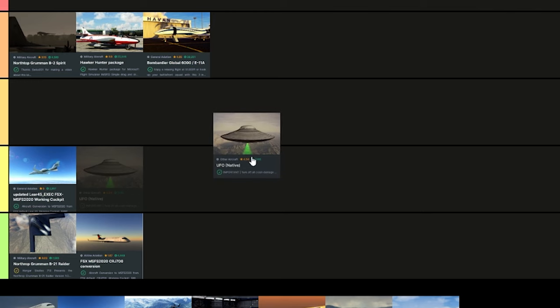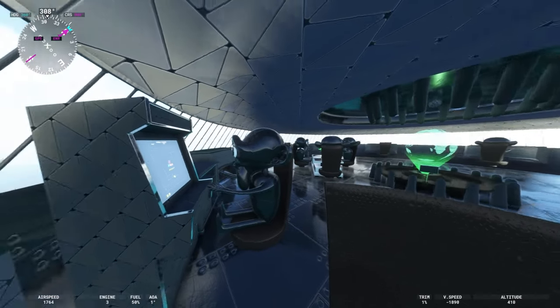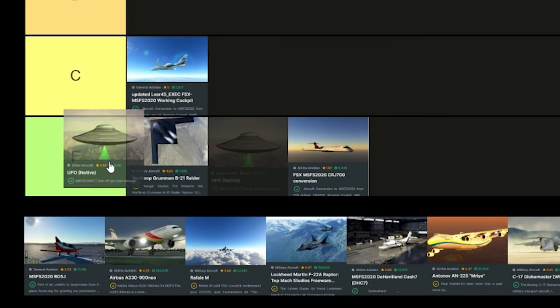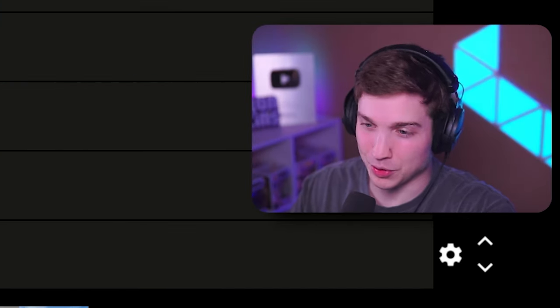Just for the fun of it, I figured we'd put the UFO in here. The UFO is terrible — this thing is horrendous. Controlling it is a nightmare. The interior is just goofy. Obviously it's meant to be goofy, so I can't hate on it that much. Because of those things, it's gonna go F tier. I'll put it above the B21 and the CRJ just because it's not as broken as those.